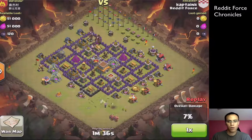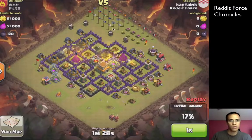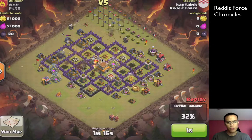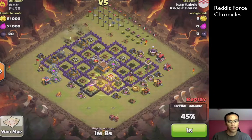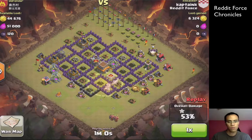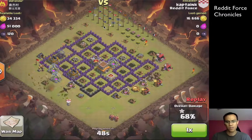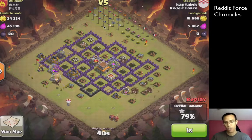All of the defenses are compacted in a nice circle around the town hall, and when you find something like that, it's completely acceptable to send in your entire mass of hogs at one target and let them split up manually, then follow along with the heals. Your two biggest enemies are going to be the splash towers and springs, but in this case there are no springs internally. He went in with level three hogs but was still able to completely wreck the base. Great job with the lure, the deployment, and the heals — a well-deserved three star.